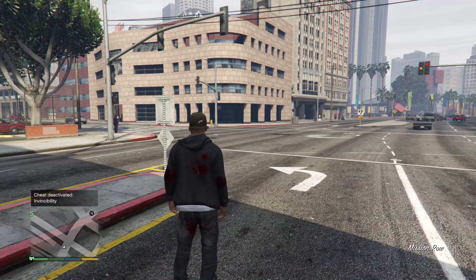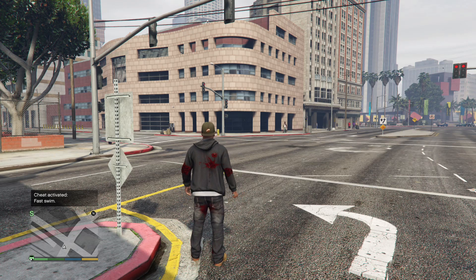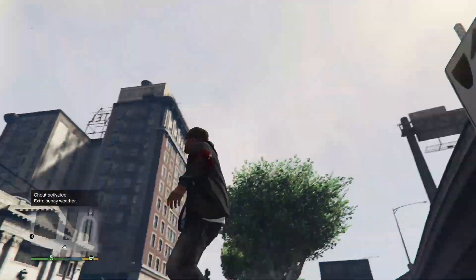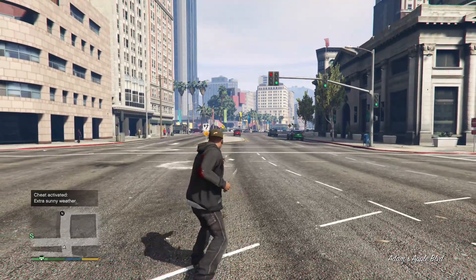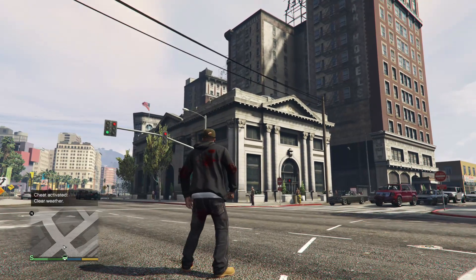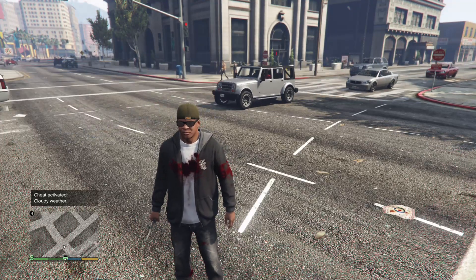We also got 'Fast Swim' - I'll activate it but won't test it out, you guys can try that yourself. Then there's 'Slow Motion Aiming' - no point showing that. And then we have 'Weather Change.' As you can see we just changed to extra sunny. Let's do it again - clear weather, and one more time - cloudy weather. That's actually really cool! We've also got 'Slidey Cars,' 'Slow Motion,' and 'Moon Gravity' but I'll let you guys test those out yourself.